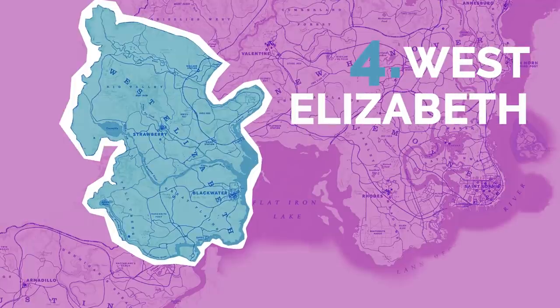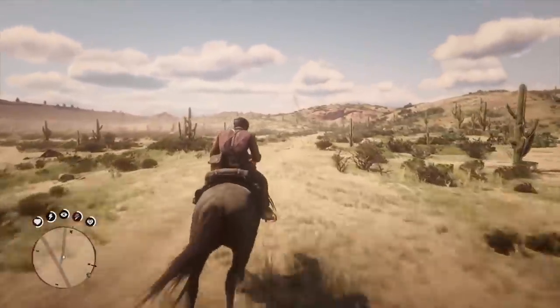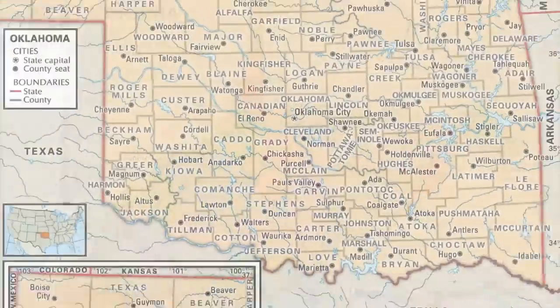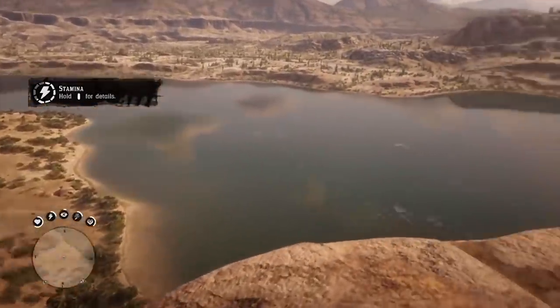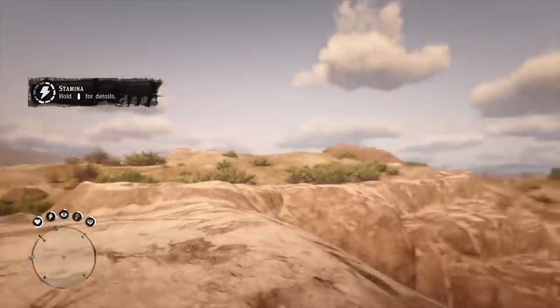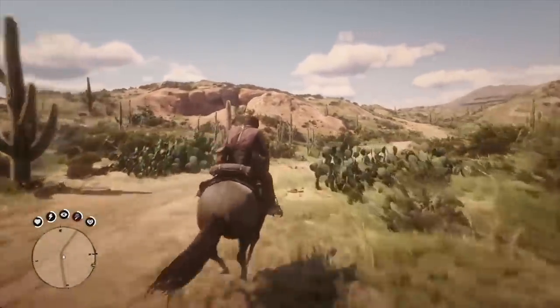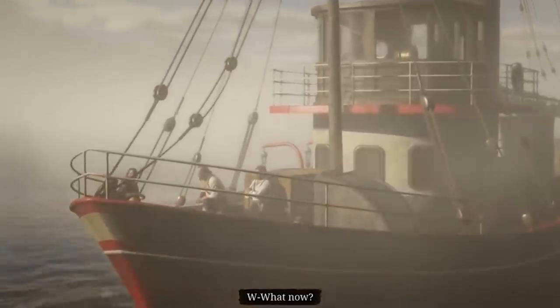West Elizabeth is another one of the state amalgamations. Its name takes from West Virginia, but it's also quite a lot like Oklahoma. It's a beautiful location in the video game and one of the first real showcases of how talented the design team truly was. In any other game, West Elizabeth would have been more than enough to satisfy for the entire game, and in Red Dead Redemption 2 it's just the tip of the iceberg.